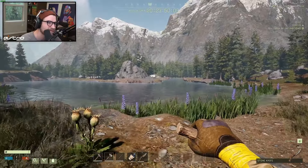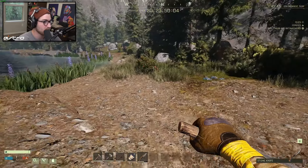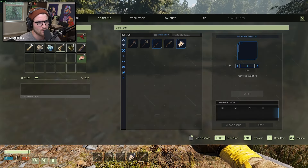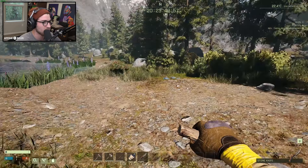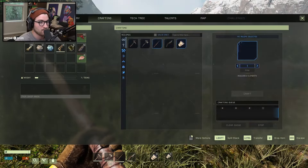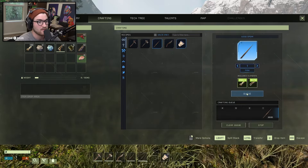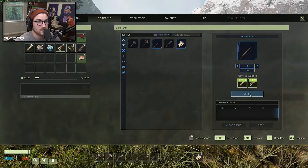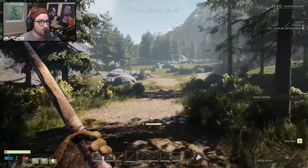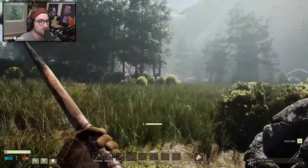I believe we need to murder as many animals as humanly possible. Let's make a few extra spears here because we're going to be throwing these — we're not going to be stabbing too much. They're not easy to throw; at least it didn't feel like it — there had a ton of drop to it. Gotta be careful of wolves. I don't have a bed yet, but I need to level up. I'm currently halfway to level two.